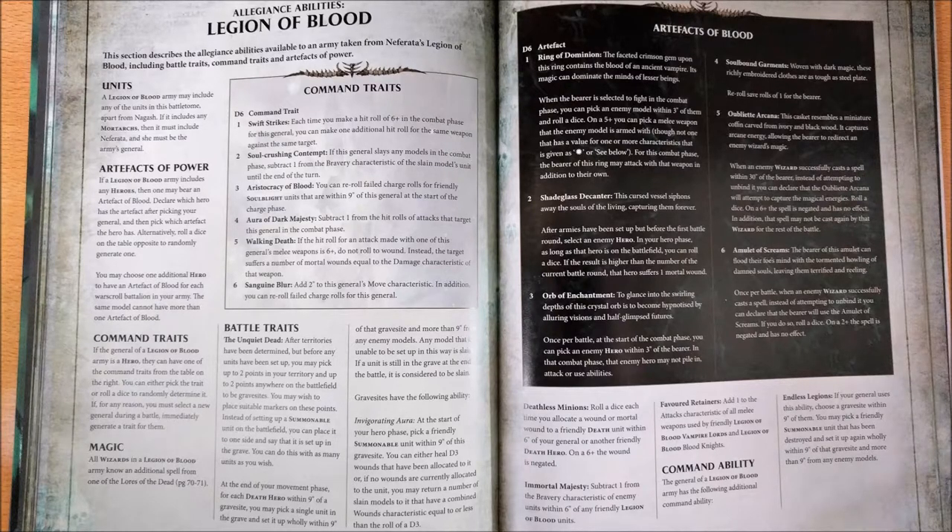Moreover, we have another rule: in the case that we want to add a Mortarch, the Mortarch has to be Neferata. So before we are able to take another Mortarch as a model for this army, we have to put Neferata as the General of the army itself. Additionally, if Nagash is inside this army, it is not a must to have Nagash as the General.